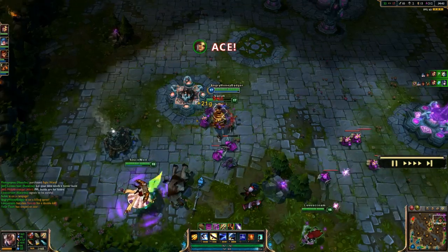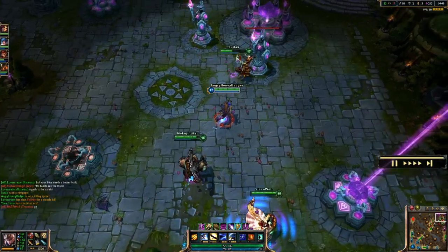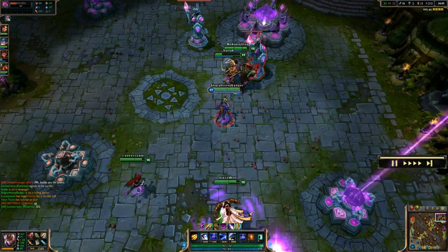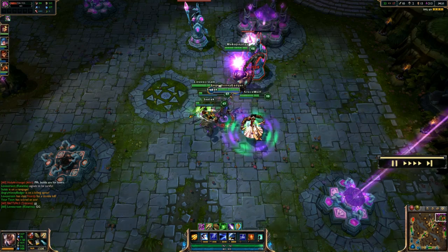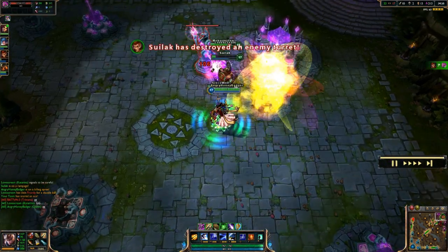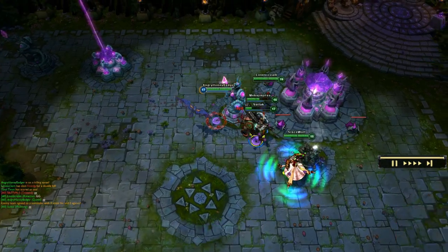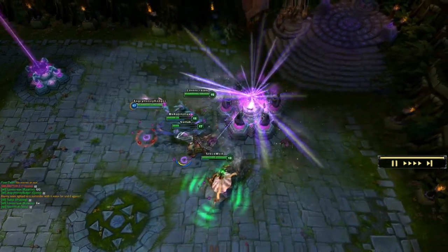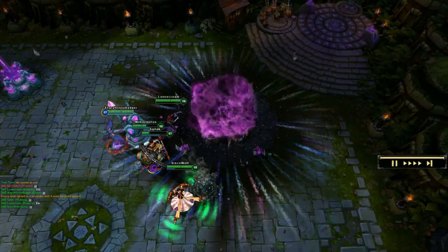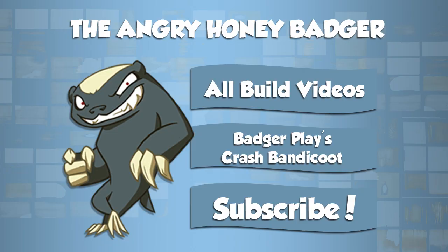That's pretty much the game. For the very last item, a Frozen Mallet is a good choice since she does some solo brawling fairly well. Guardian Angel is always another standard choice. Those are the last few items to round out the build. For masteries: standard AD carry 21-9-0. If you have any questions put them in the comments — otherwise I'll see you guys in the next build video.